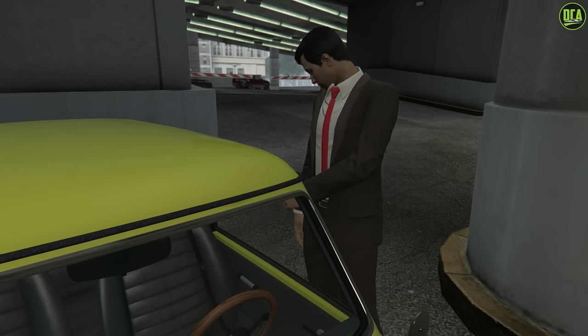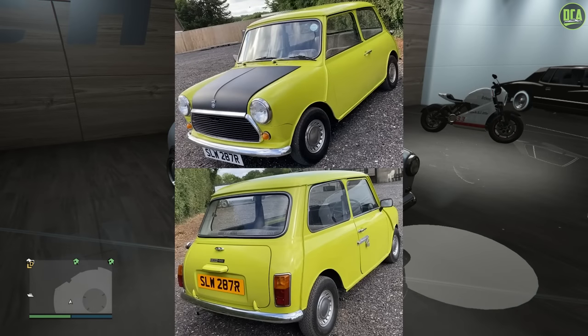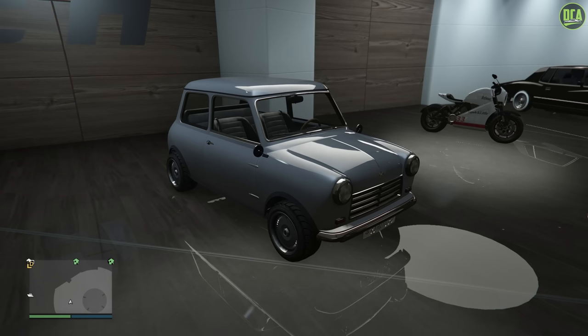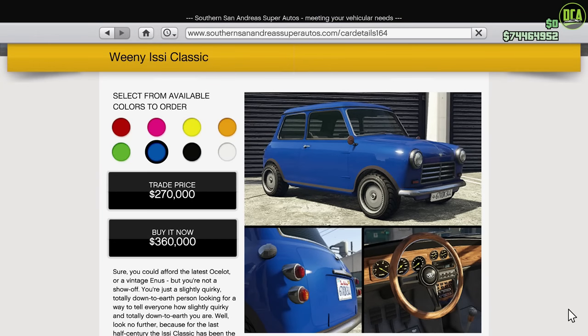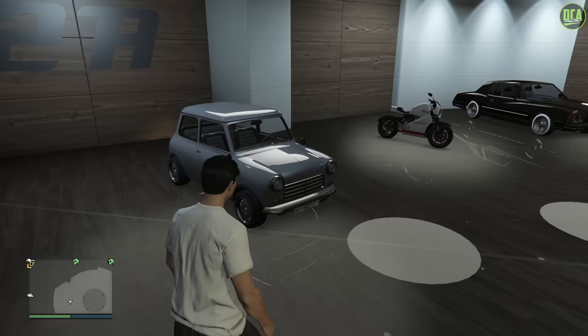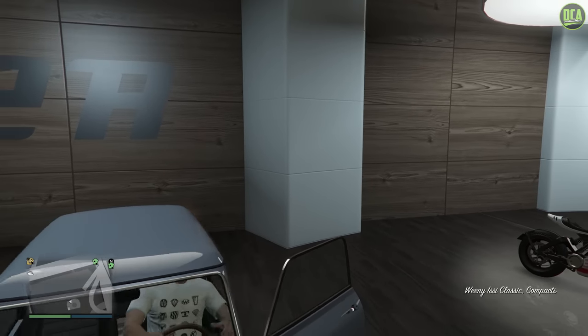So in today's video, we're going to be building the Mini from the TV show Mr. Bean. Absolutely super creative suggestion, guys. I love this one. The vehicle we're going to be using for this build is the SC Classic, which is perfect because it's mainly based on the Classic Mini. This car can be found on the Severn San Andreas website for a normal price of $360,000 or a trade price of $270,000, which I think is a pretty decent deal for a car that actually has good customization and is well-detailed both inside and out. But anyways, let's go ahead and start the build for Mr. Bean's Mini.